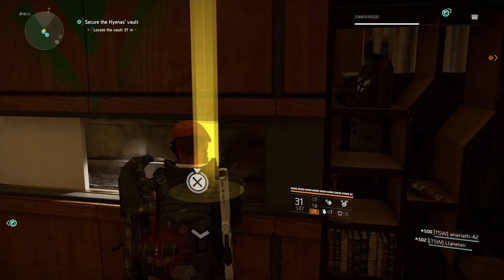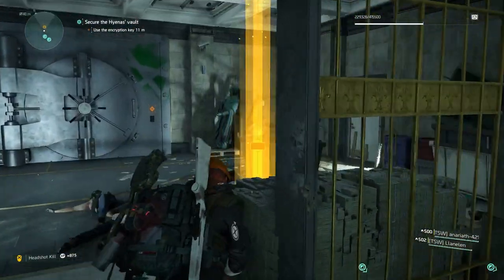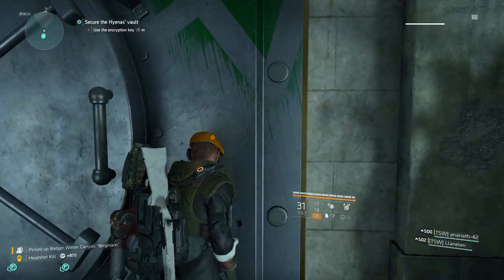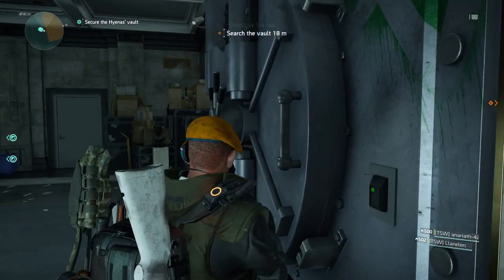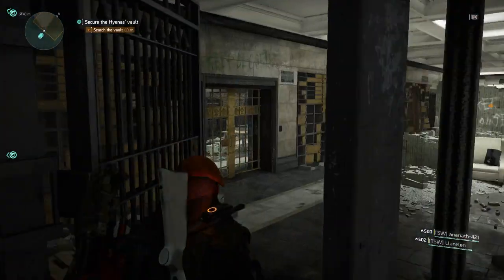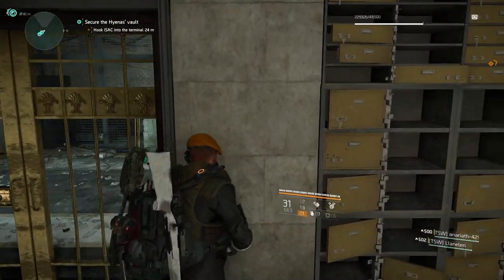You can progress with the mission as normal from here. You'll then come up to the bank vault — it's quite obvious and you won't miss it. Just enter the code to open the vault, and the hidden room is just to the left as you go inside. You will need that second key card to be able to open it.